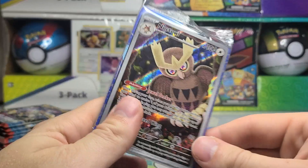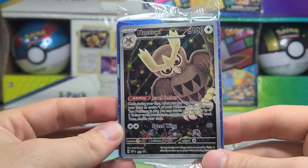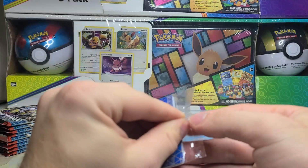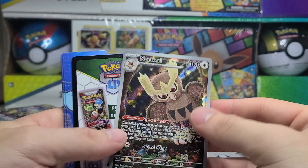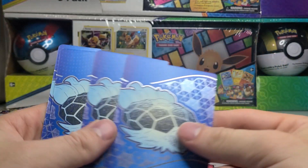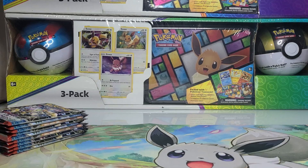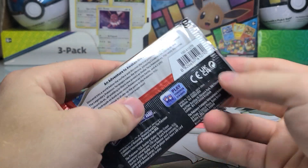Something very interesting and new: it looks like our dividers and possibly even the code card are in a sealed promo with the promo itself — Noctowl. Black star promo number 141. I'll open one of them now, and when we open the Pokémon Center ETB I'll keep those ones sealed. So there we go — Noctowl is the promo for the ETB, then a code card and dividers. Interesting — a bit of a difference in how the ETB is packaged now.